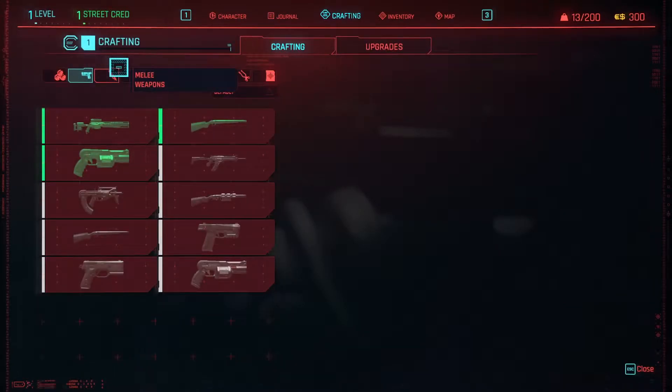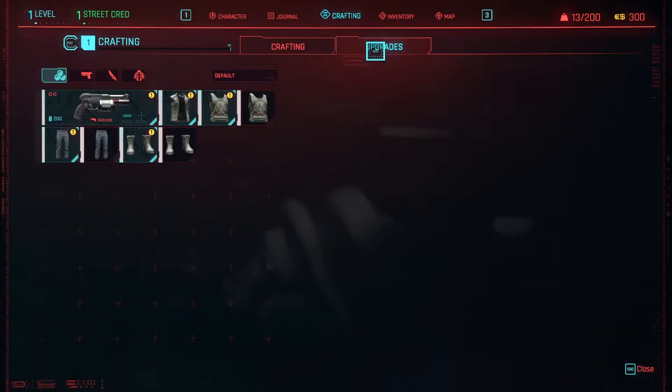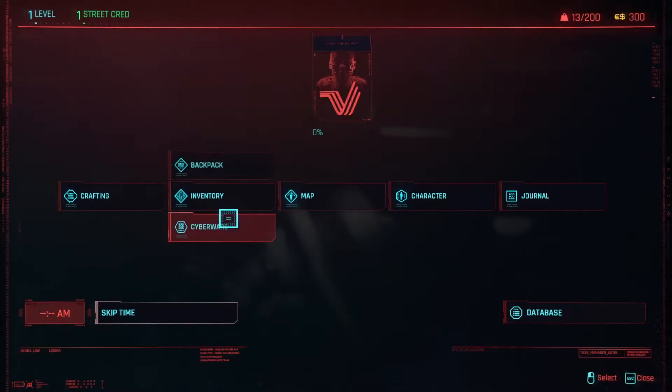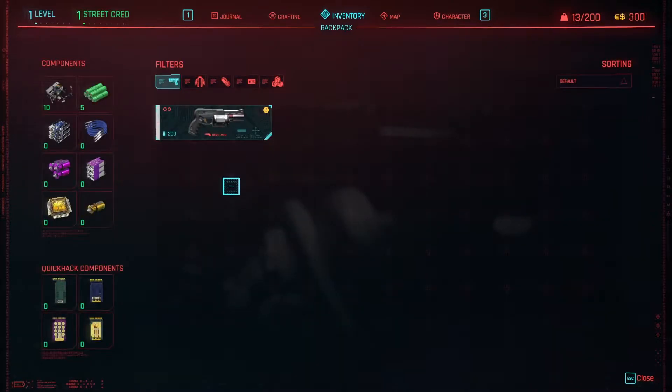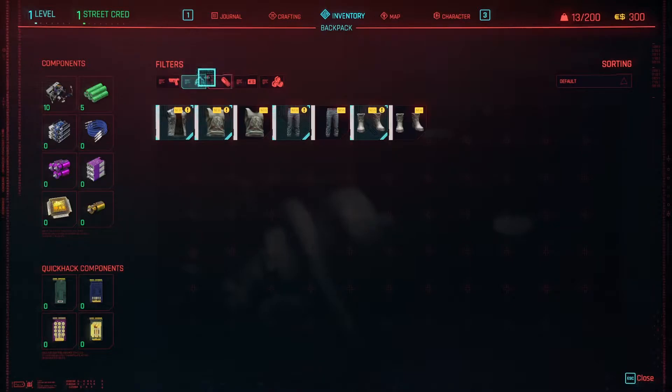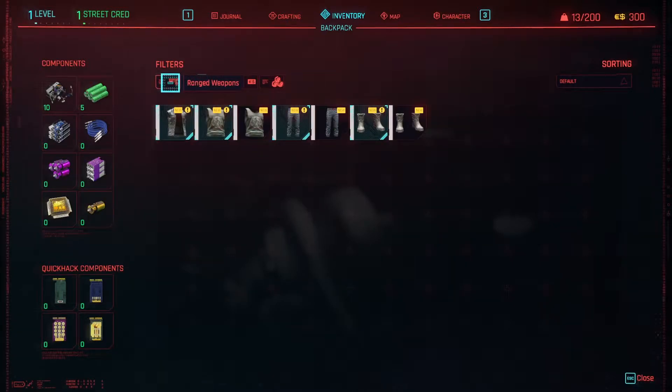Crafting. Okay, this looks complicated. Upgrades. Let's check the backpack because I want to see how big the backpack is. Oh it's pretty big. We can carry a lot of stuff. Oh, actually we have multiple backpacks — never mind, we have weight just like in Witcher. And I think the components don't have any weight. I like this, we can carry a lot of stuff. Let's go.